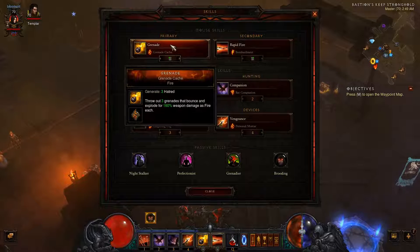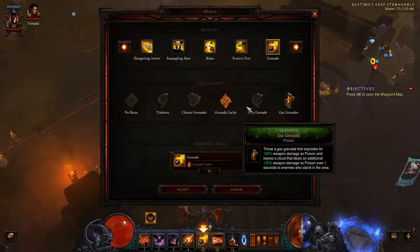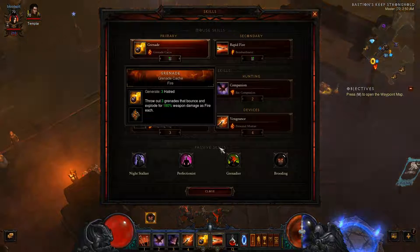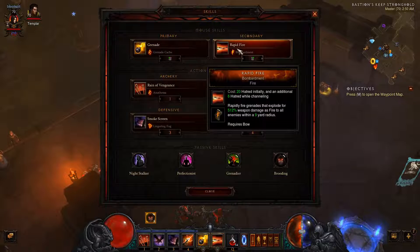Our hatred generator is Grenade with the Grenade Cache rune, which gives us some AoE. You could change it to any of the other fire runes — there are only three here. The reason for keeping it as Grenade Cache is because we have the Grenadier passive down here, which increases all grenade damage by 10% and their radius by 20%.